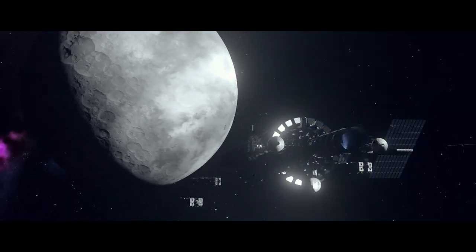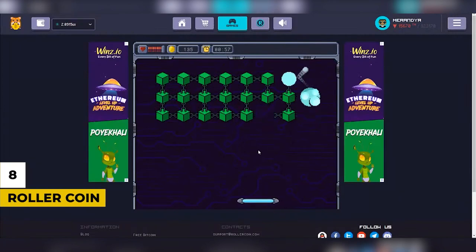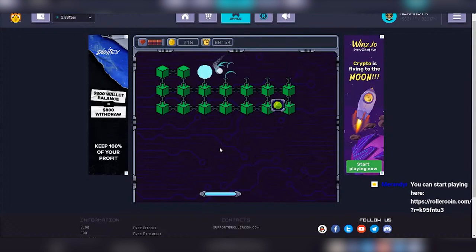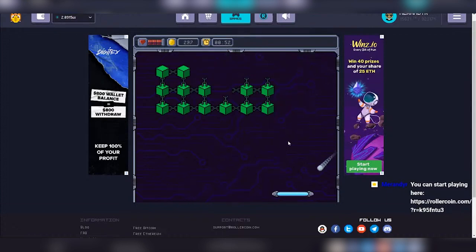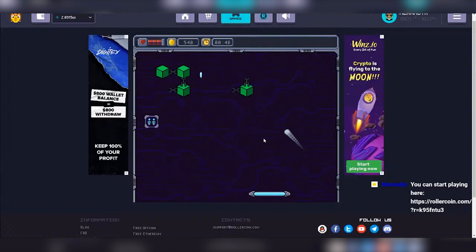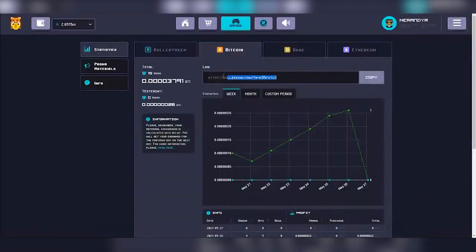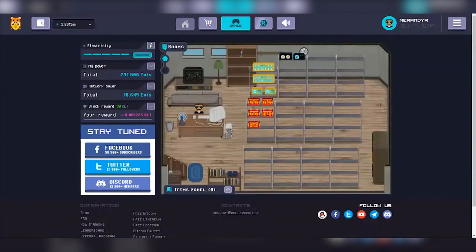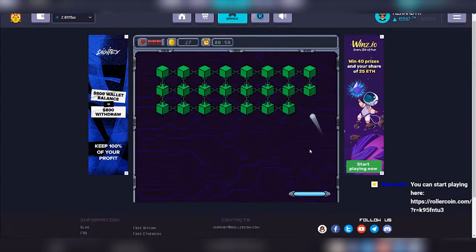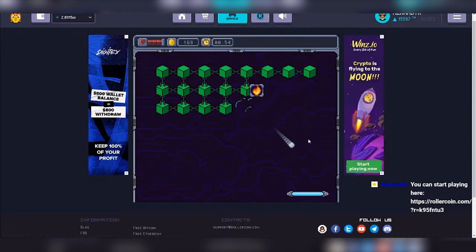Number 8 is Roller Coin. It was created for you to play games and build a data center while earning your first real crypto. Please do not rely on Roller Coin mining as your primary source of income — this is a gaming platform for fun while also receiving real money compensation. You can earn Bitcoin, Ethereum, Doge, and BNB. Even though it does not have NFT support, it's completely free to play, earn money, and is currently available.